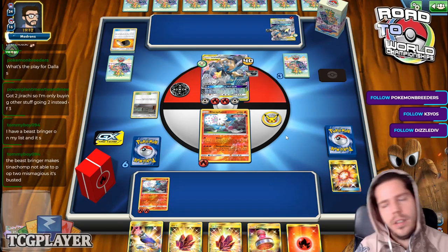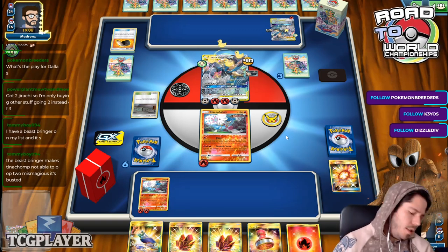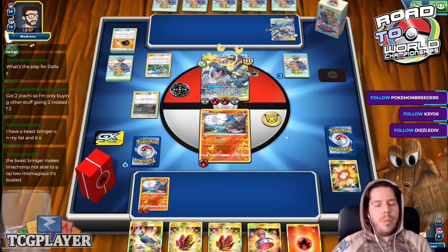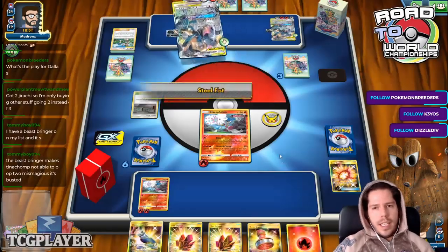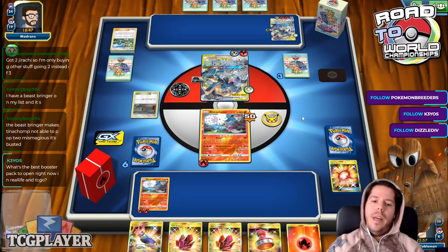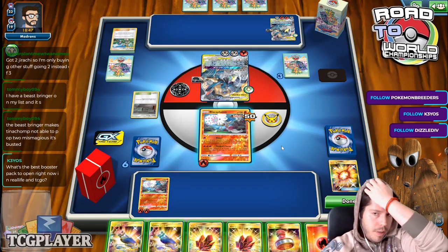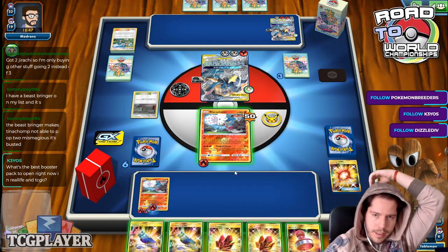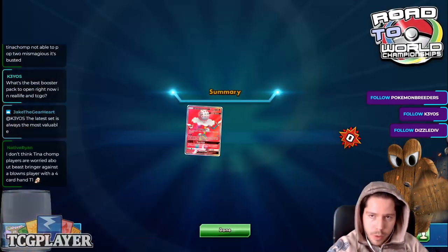Ultron Grosmar is a potential play for Dallas. Even Lucario GX could be a potential play because of all the expected dark decks. We drew a second Malamar without searching for it — that's insane, but it's not a KO. My opponent will be able to knock me out next turn. Why do I keep drawing all these terrible cards? Let's just jump into another game.